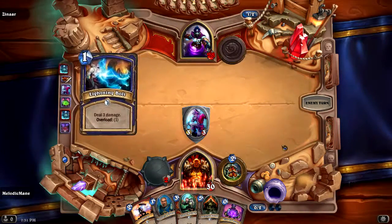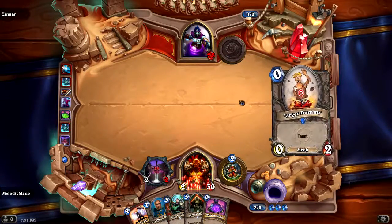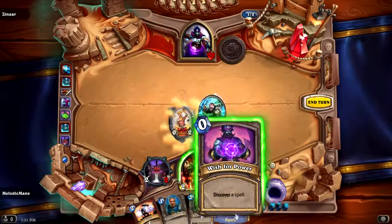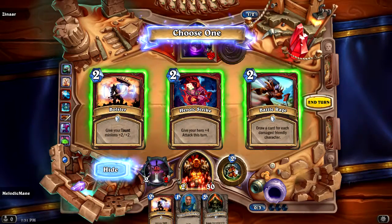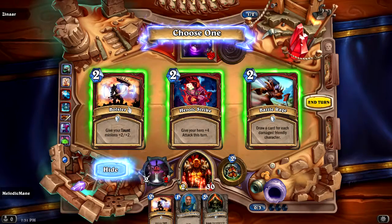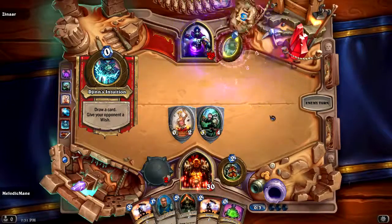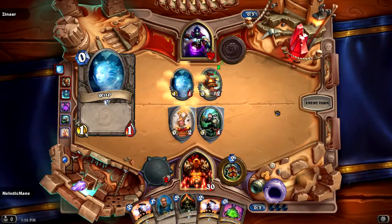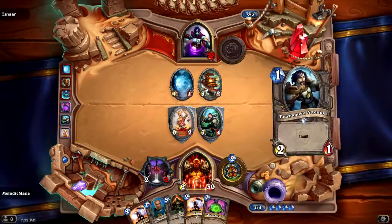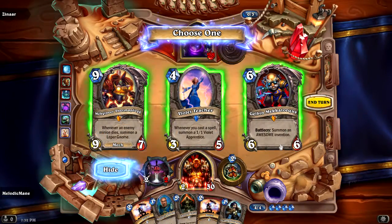That's okay, sir - I have a monkey and a dummy. Let's discover a spell: Battle Rage, Heroic Strike, or Bolster. Since I'm gonna have a lot of taunts, I think I'm gonna go for Bolster. My Heroic Strike seems much better though - not Bolster. Oh god, watch out guys, it's the wisp. Watch out for the wisp.